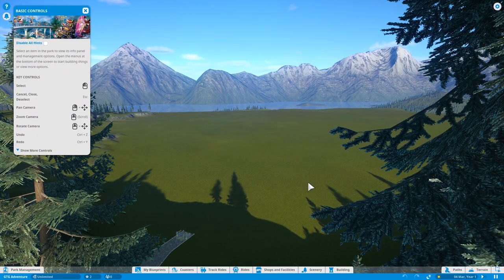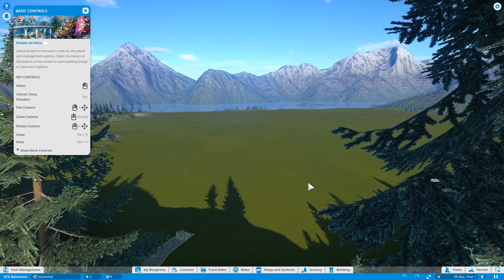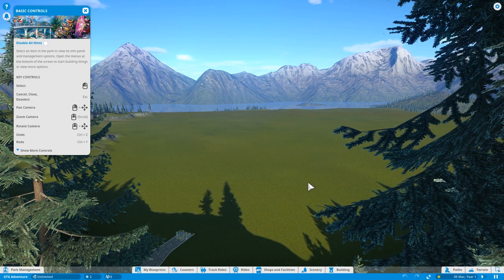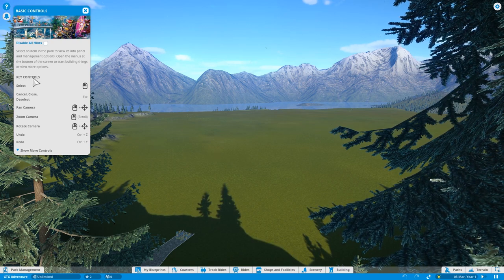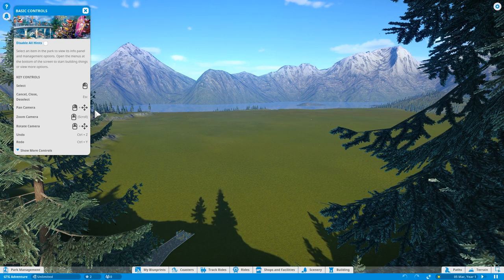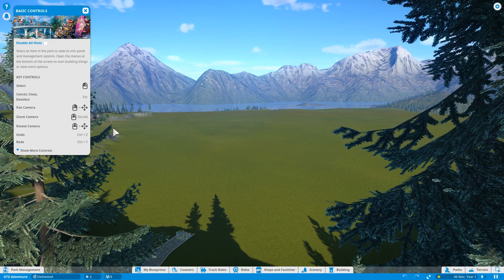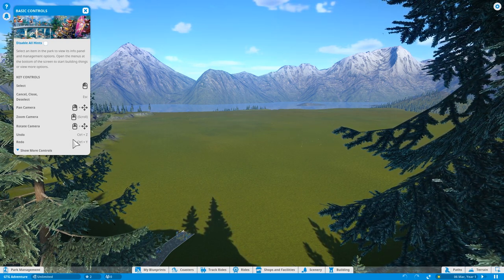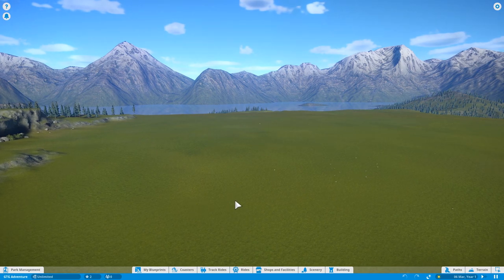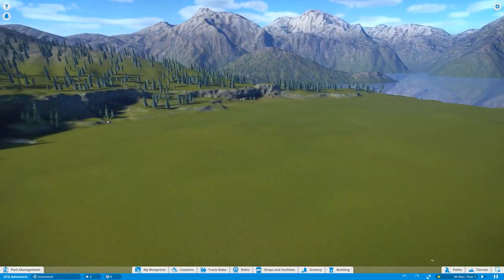Here is our park, we just loaded in. I've changed a few presets - it was in windowed mode, so I've changed that to full screen, full 1080p, ultra settings which should be pretty awesome. Controls: left click to select, escape to close, pan camera with right click, zoom is mouse wheel, rotate camera, control Y to redo. Seems pretty easy, though it'll take a minute to get used to.